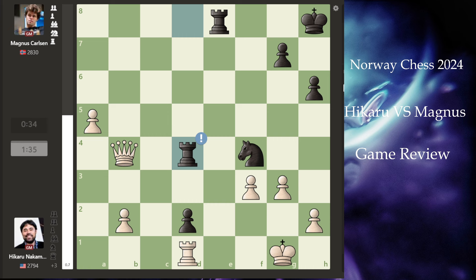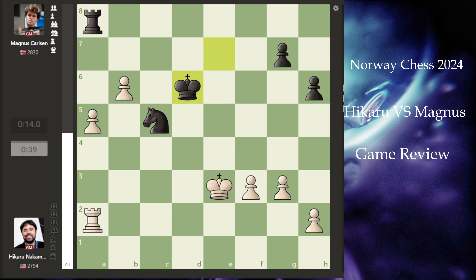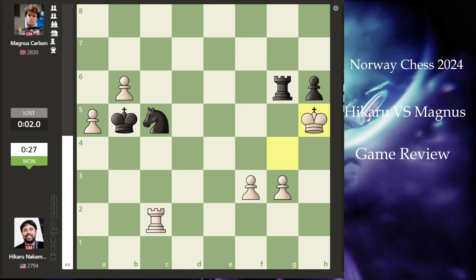The game proceeded with a great brilliant move — you can say Hikaru played two great moves in this entire match. He takes, he takes, and now Magnus is up two pieces. But these two passed pawns are as good as two queens. The endgame starts and they start maneuvering their kings. Magnus is holding the position, but there were so many chances for a rook sacrifice. With time pressure building, Magnus was out of time and he resigned.